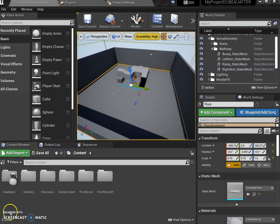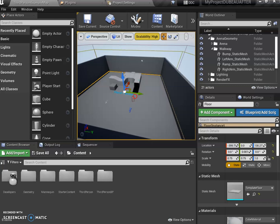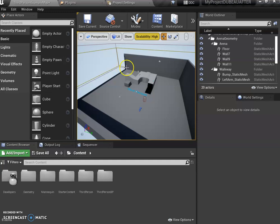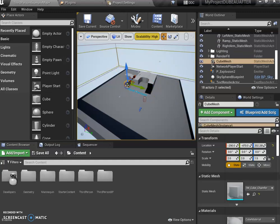Here we are in our level. What I want to do is clean this out so we can bring in our castle. The first thing we're going to do is select things one at a time. I want to show you something, so I'm going to click this object.